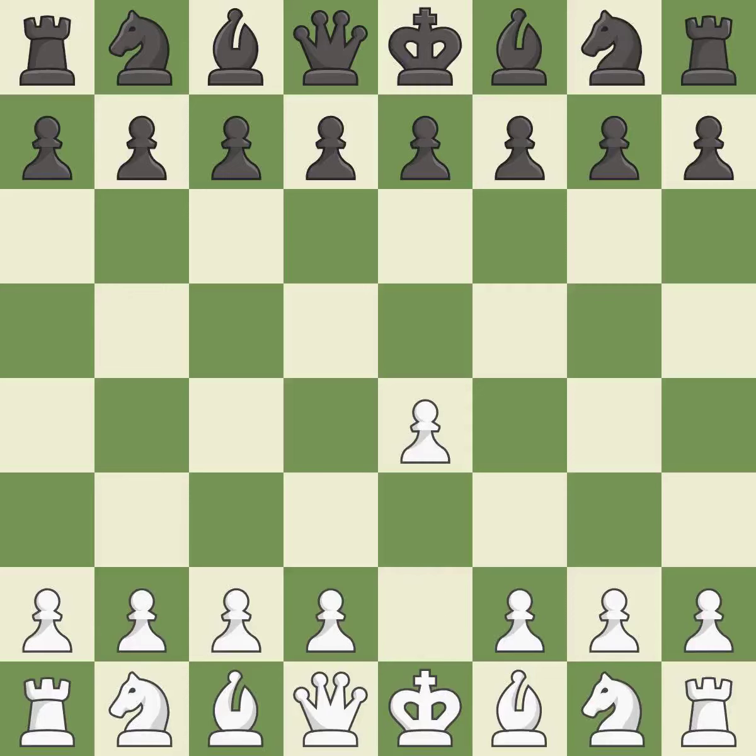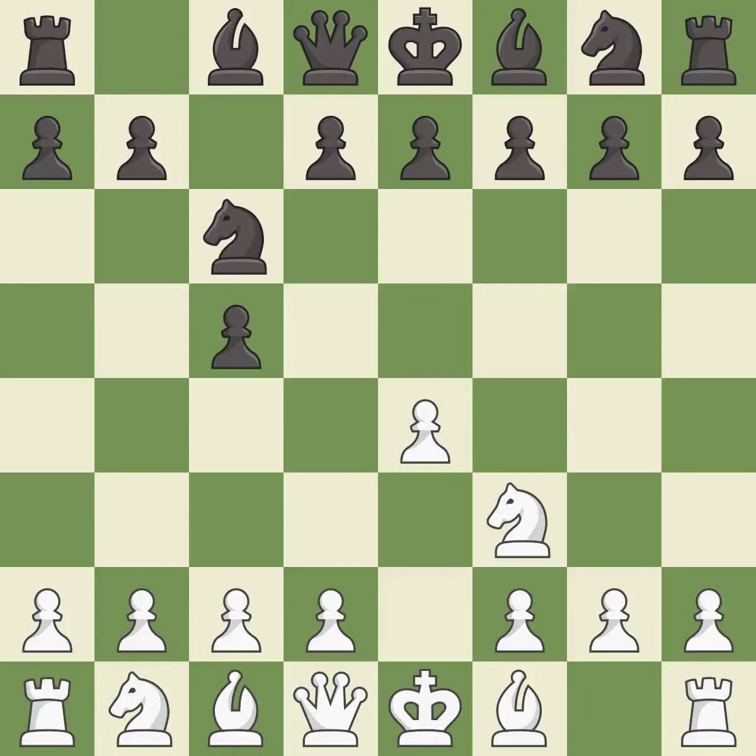Opening with the king's pawn controls the center and opens up the light-squared bishop and queen, often leading to sharp games. The Sicilian Defense controls the d4 square with the c-pawn. Nf3 develops the knight toward the center to prepare for a d4 pawn push, where the knight will recapture if black captures on d4. c6 helps control both the d4 square and the e5 square. d4 offers to trade a center pawn for the c5 pawn in exchange for more control of the center and quick development. Cxd4 gives black two central pawns versus one central pawn for white. Nxd4 recaptures the pawn and activates the knight in return for having one central pawn versus black's two central pawns.